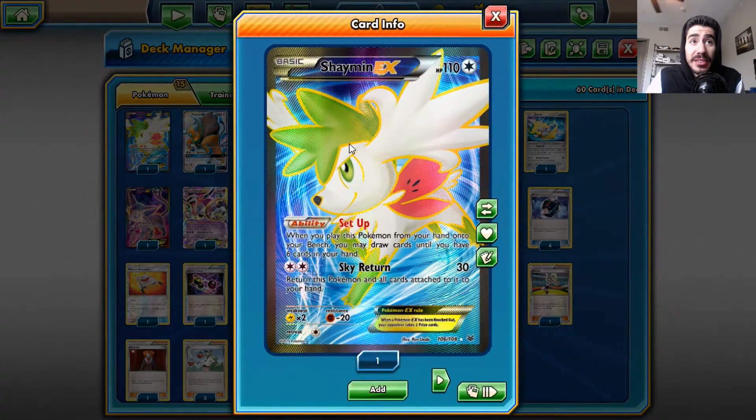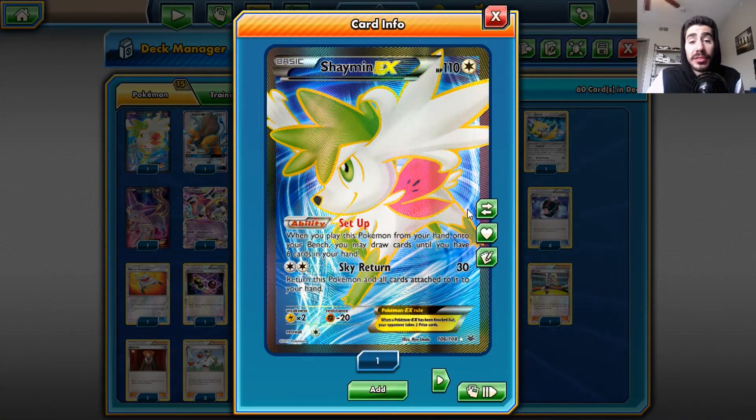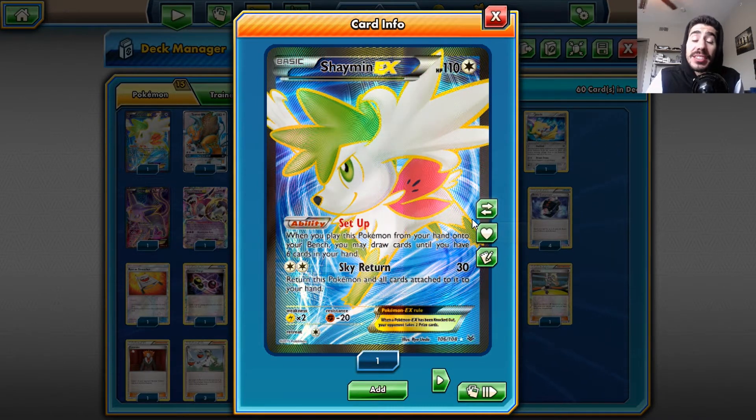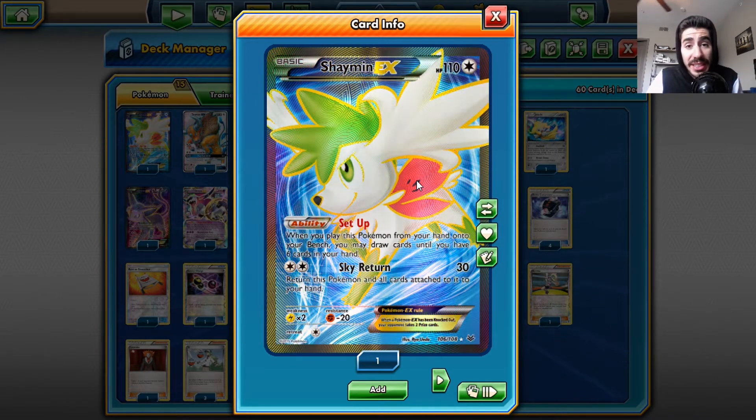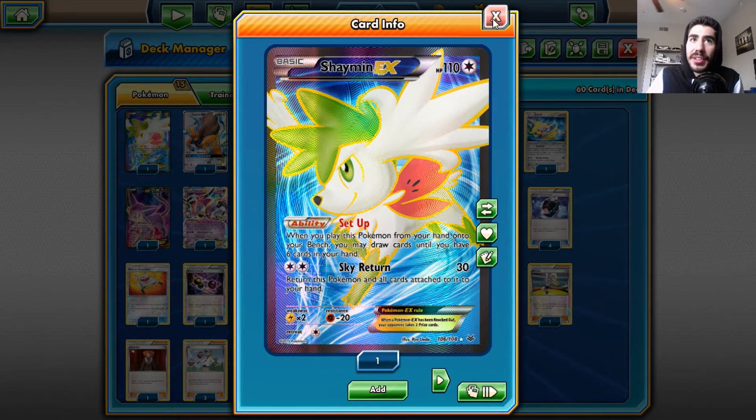I have Shaymin EX for setup — a little draw support. Draw a card so you have six cards in hand. Sky Return only needs two energies, my DCE can do it, does 30 damage, and brings it back in case it's very damaged. And I've already used the next card I'm going to talk about.